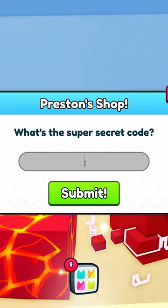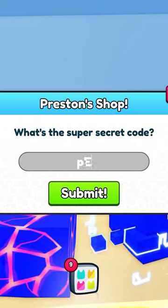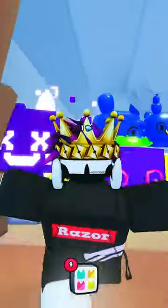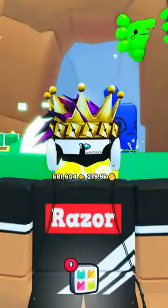I don't know what this code is, but if you guys know, comment down below — what is it? I'm curious on what Preston is gonna be selling in this shop. Probably some really OP stuff, maybe even Huge Pets or Titanics.